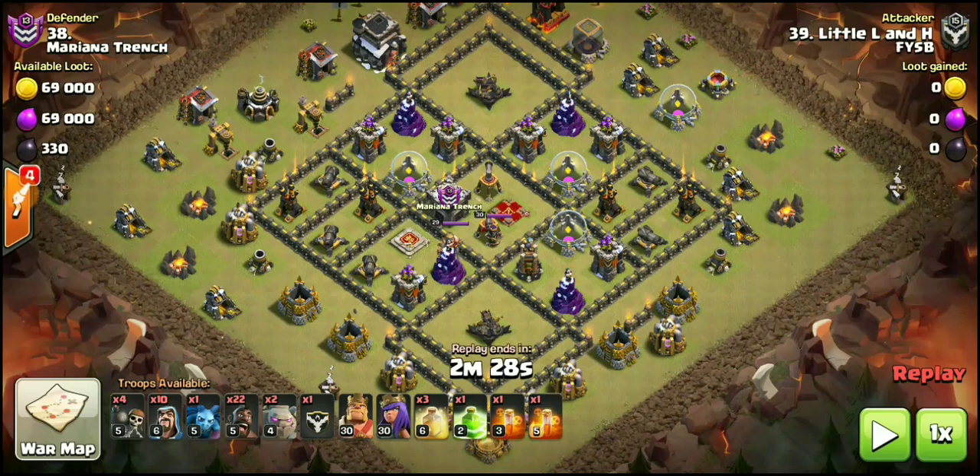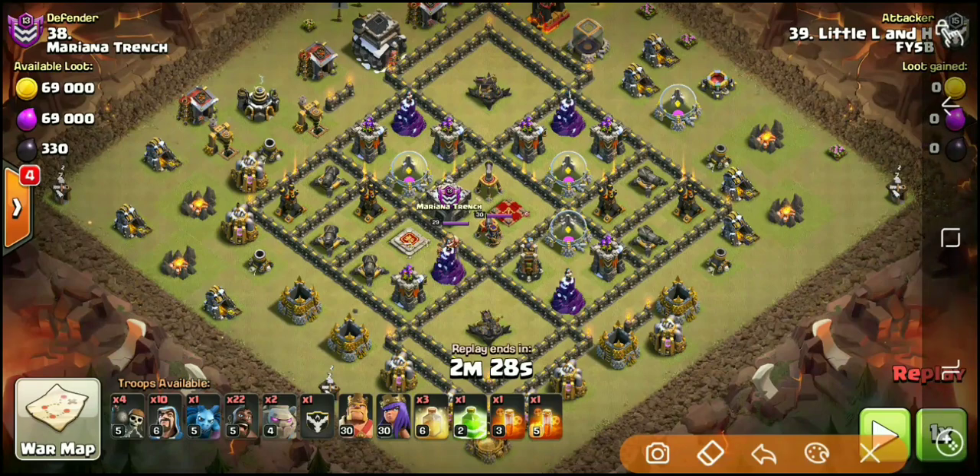There's no Rages — we're not Raging anything. We don't have Bowlers in the Clan Castle; what's coming out is Hogs. Little LNH is going to be taking on number 38. Basically, what you're looking for is a base where you can get a tight funnel set to make sure your heroes go inside the base. He's going to drop a Golem right here on this mortar, and also a Golem on this Wizard Tower, meaning all these defenses inside this compartment will be distracted. He'll drop Wizards on each side to get a nice funnel set.